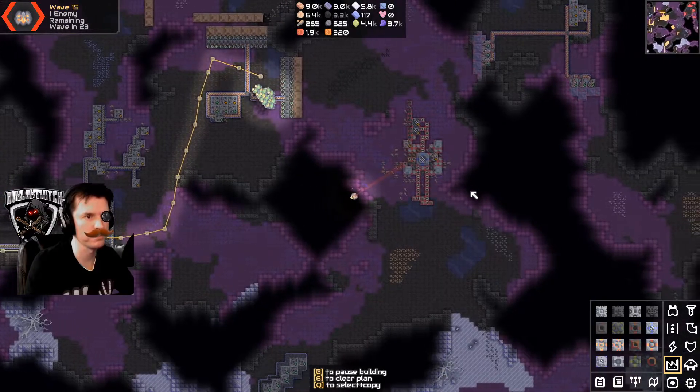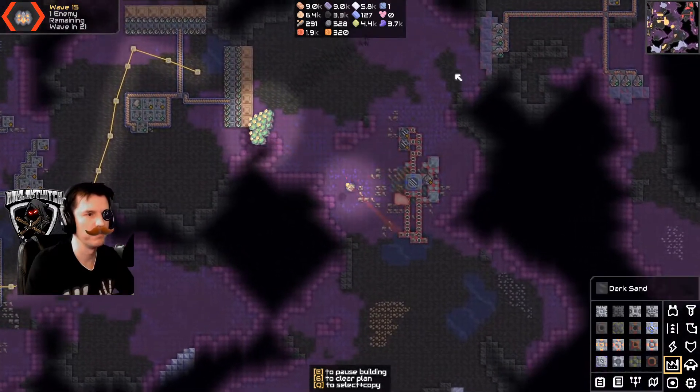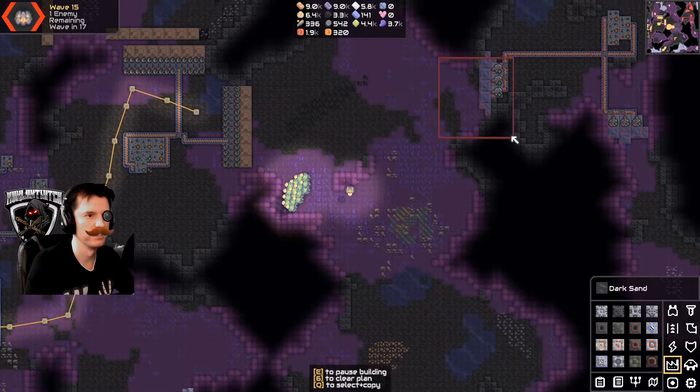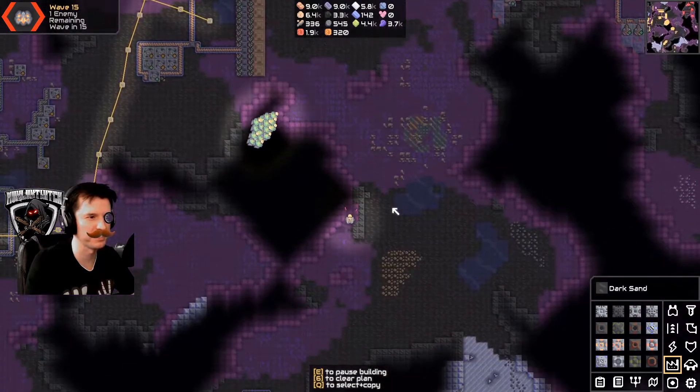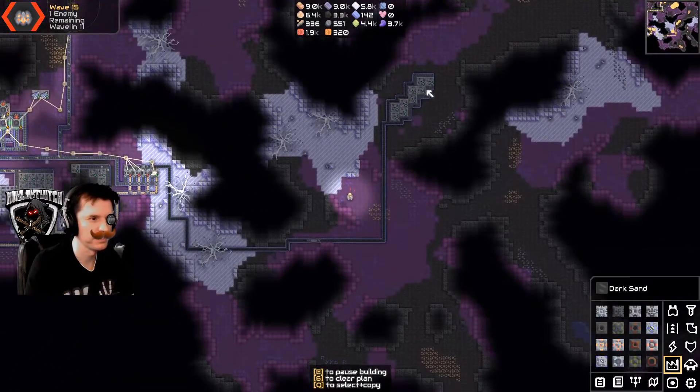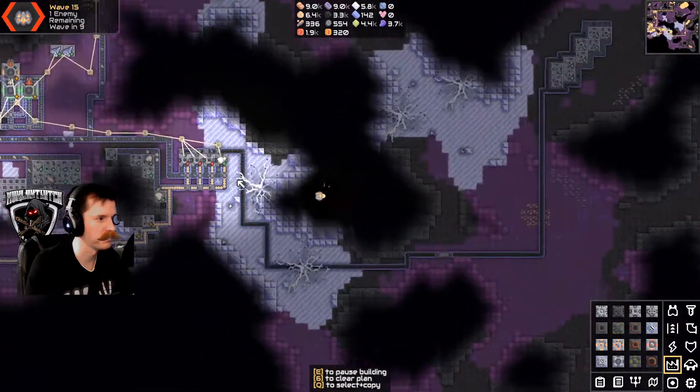Let's take all this apart. Imagine if you could deconstruct the enemy — just walk up to them and start deconstructing them. I mean, this is pretty vulnerable right here, but...